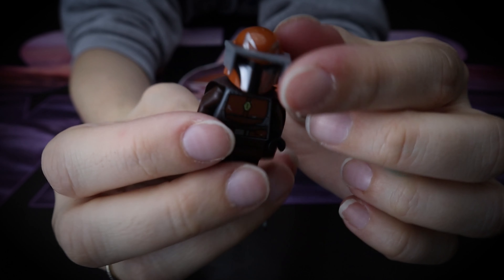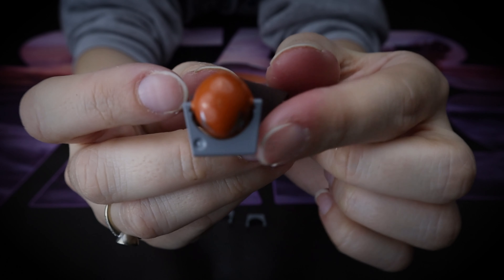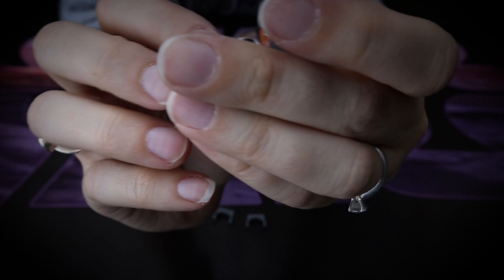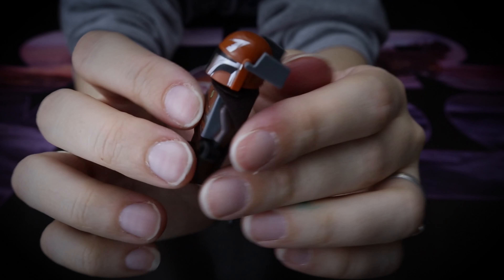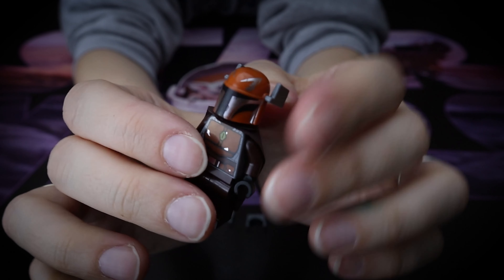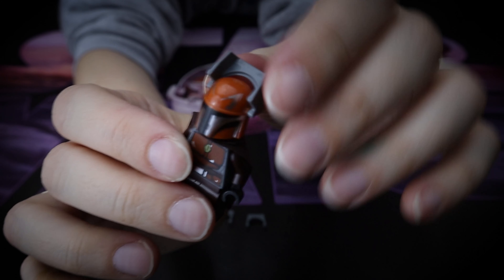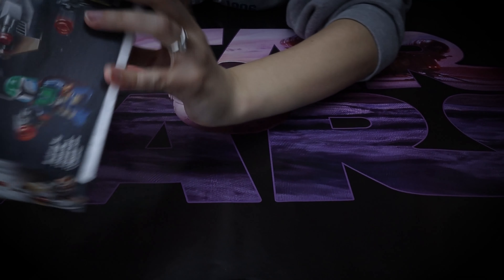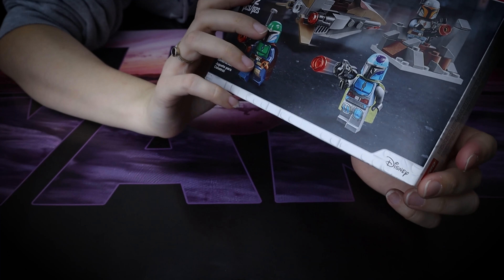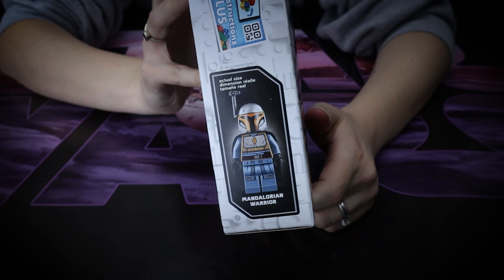What do you guys think? Do you know what those are? They fit nice on the helmet and they're round — they have like an arch inside that fits perfectly around it. Leave me a comment below because I'm confused, I really want to know. Nowhere in the instructions does it show it, and if you look on the box, it doesn't show it on the box either.